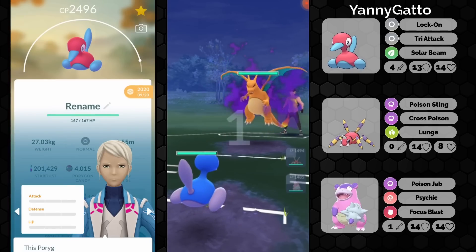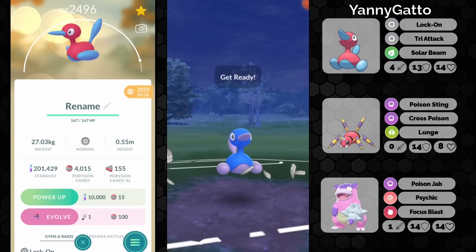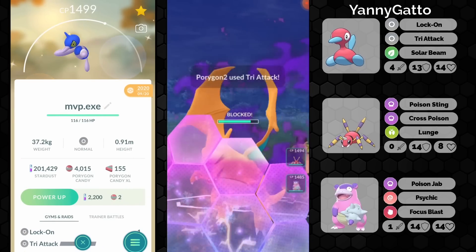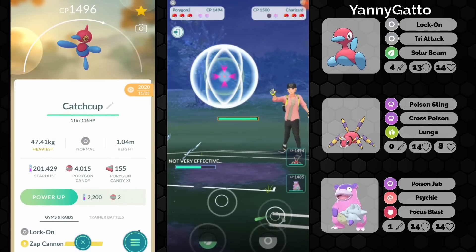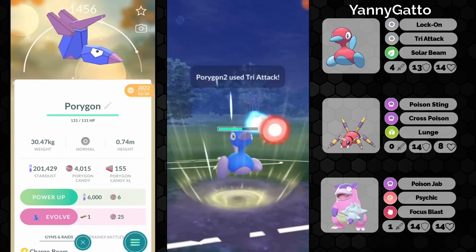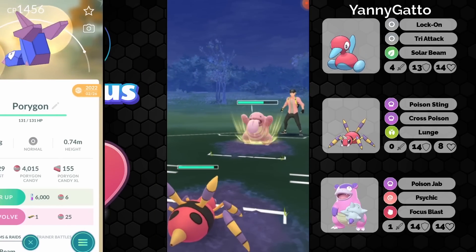Next opponent, we see a Charizard in the lead. Zapkin would have been better, but you can also just go straight for Tri-Attack, which is still going to hurt. Look at the damage that Lock-On does here — it's just a one damage move. We see a debuff again. We see a debuff here as well. You just have so much luck with the debuffs right now. That's insane.